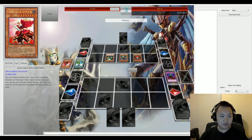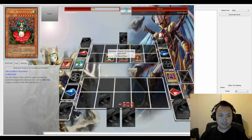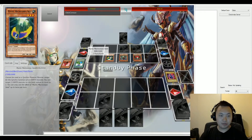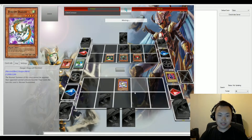Treat this card face-up attack position by tributing one plant type monster. So Gigaplant's going to go ahead and attack — and that was a Luster Dragon. Titanial is going to go ahead and attack as well, along with Mystic Macroma. That's going to leave Odin with only 300 life points, and Plague will have 8,000 life points.